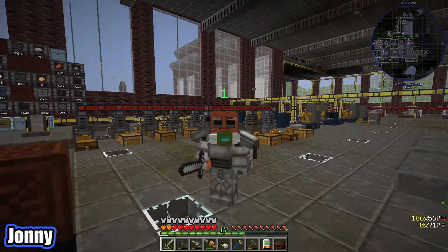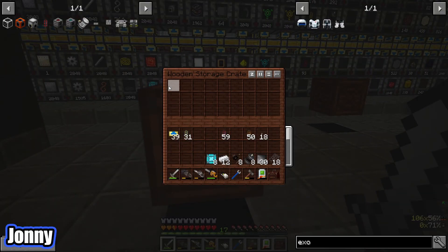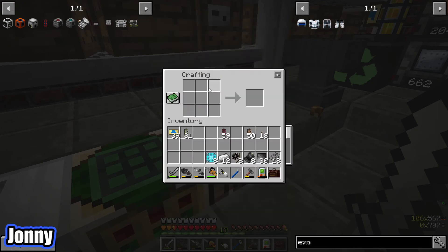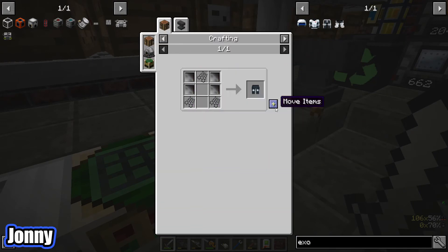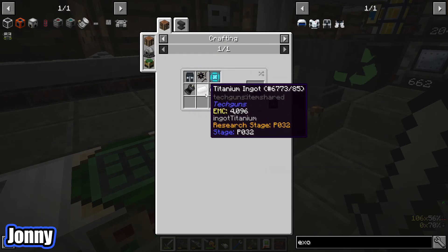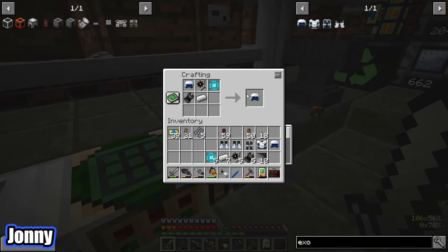We made this armor last time and we're quite disappointed — it's not very fast, it moves quite slowly. We want to get the exosuit armor. It's not that tricky looking but it is expensive; it uses a lot of carbon plates made from diamonds and blaze. We need to make the advanced combat leggings first and then upgrade them, so it's all advanced combat stuff to begin with and then we just upgrade to the exosuit.